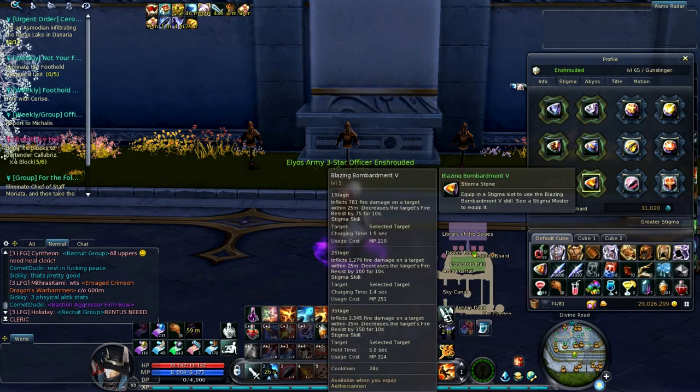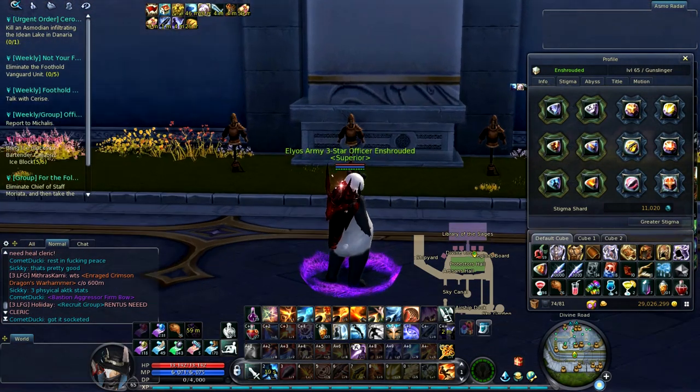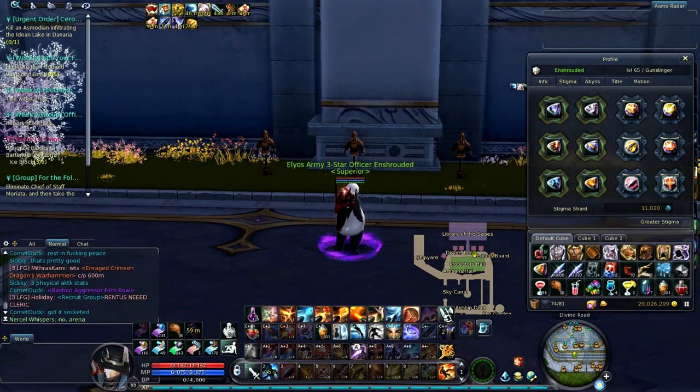If you want to switch out to PvP, you'll just switch out Blazing Bombardment for Sighting. The only reason I'm not in PvP stigmas is because I just ran EBE five times and IS three times — lots of PvE stuff.